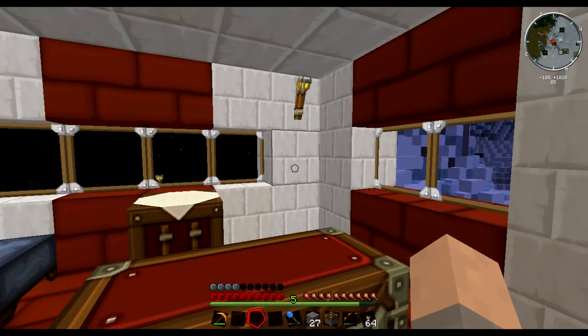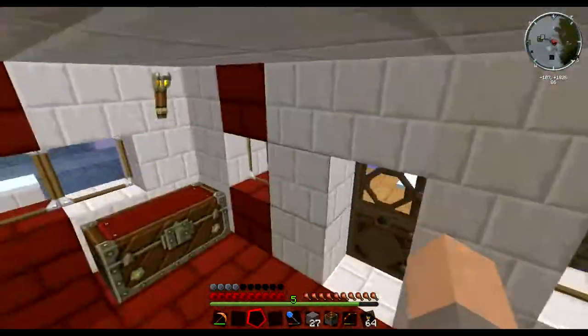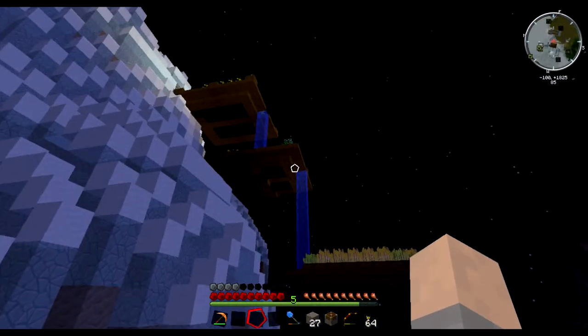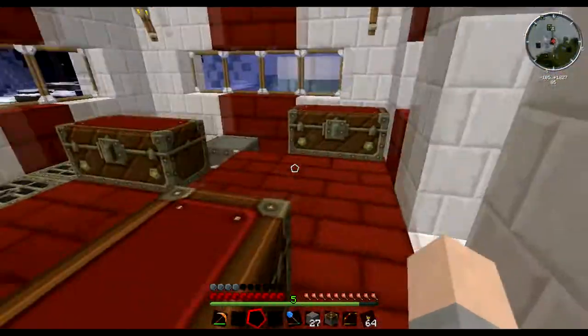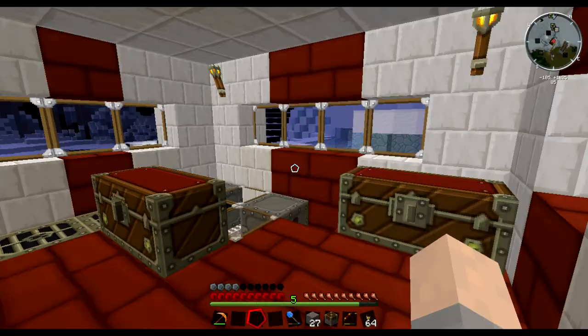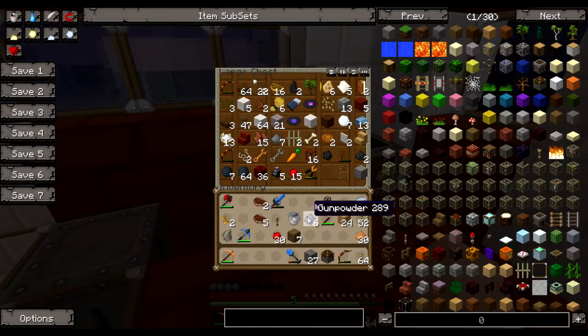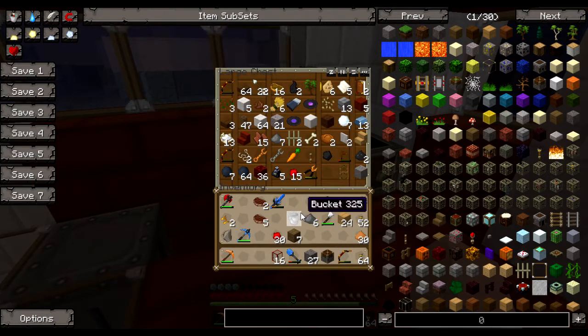Hello everybody, look at where we are — we are back here in Feed the Beast, a survival series. We're taking a look at the floating gardens right now. Welcome back guys, it has been close to two weeks. An enderman teleported but anyway, what I would like to do today is go back to the old house — the home of the winter wheat and the denizens of the deep. I've been doing some work over there.